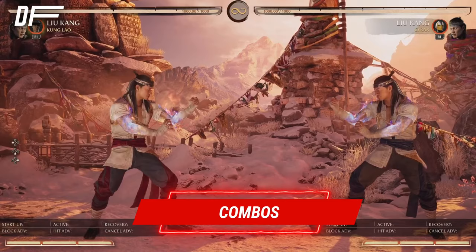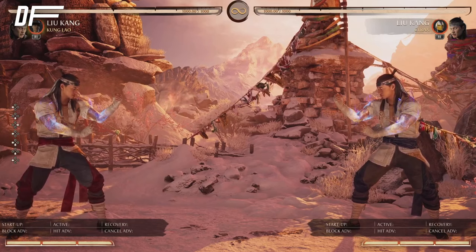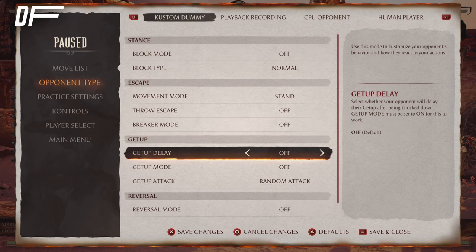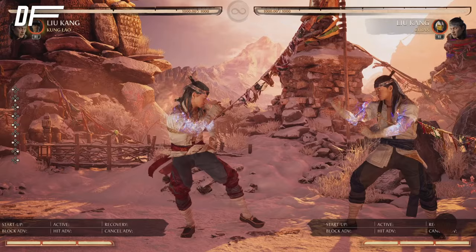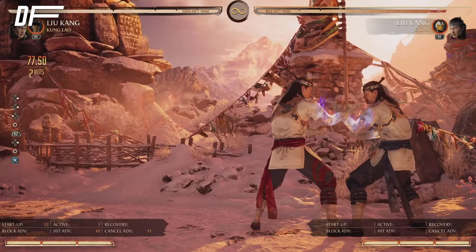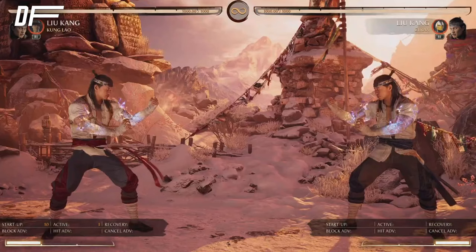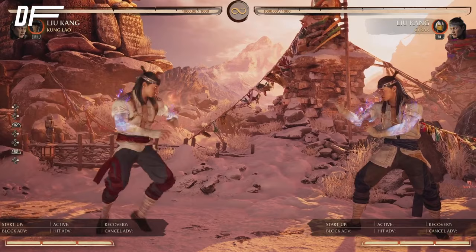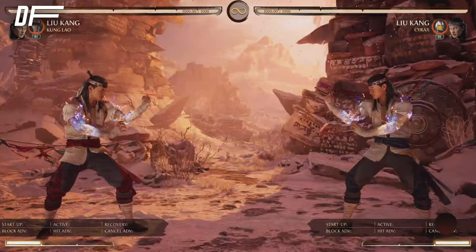Now let's go over BnBs. For this section I'll have my mic off since it'll be easier to follow with button notation on screen. Before we get into that I want to point out how to use meaty setups with this character. If you set the opponent to use armor on wake-up and you meaty with forward four, you actually get an armor break and then guaranteed damage. So remember — whenever you knock people down, meaty with forward four. After they start respecting it you can start throwing instead.